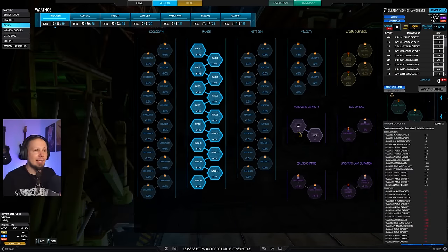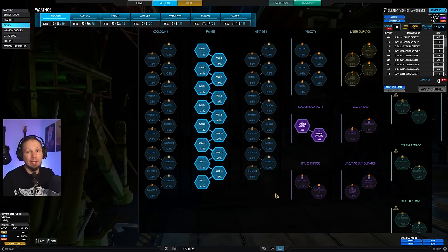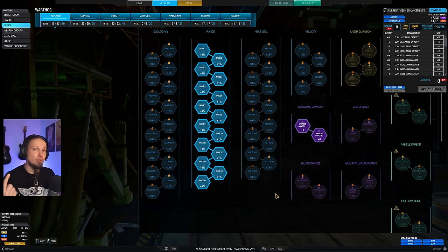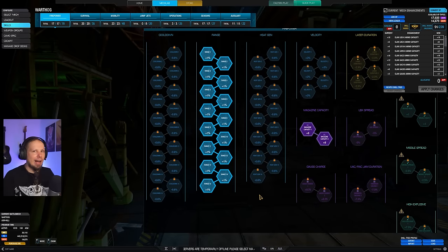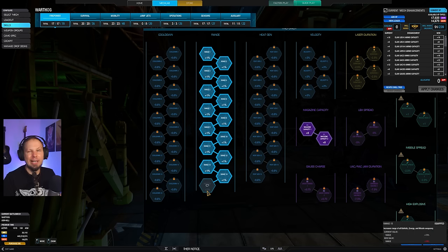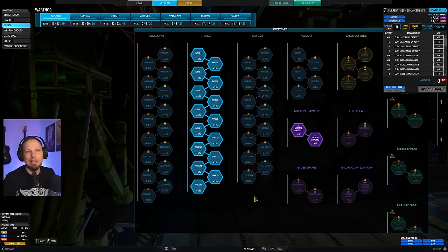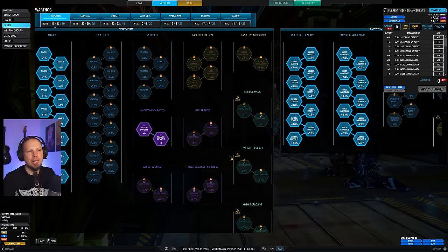In terms of skills: we don't need cooldown, we don't need heat gen. The heavy machine guns have a rate of fire — they have no cooldown between each shot — so cooldown skills don't affect machine guns. Don't take it. What does affect them is range, so I took a little bit of that so I can fire a bit earlier when closing distance. I also want magazine capacity here, so I have about 10,000 shots for my machine guns.